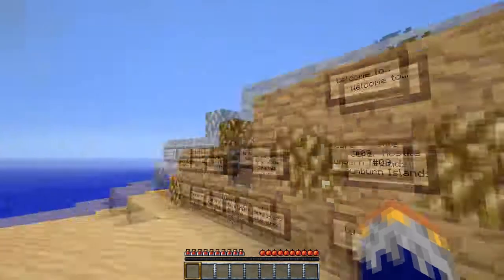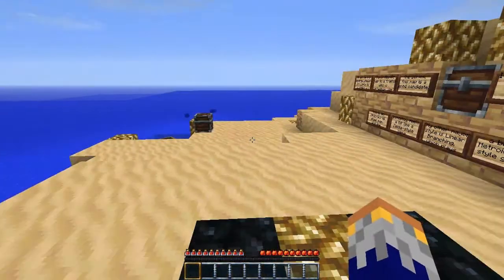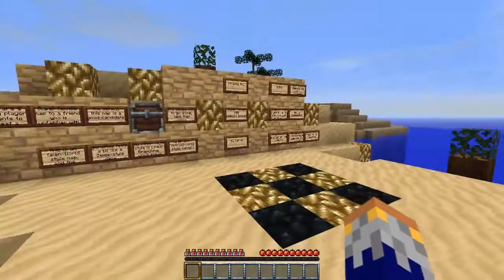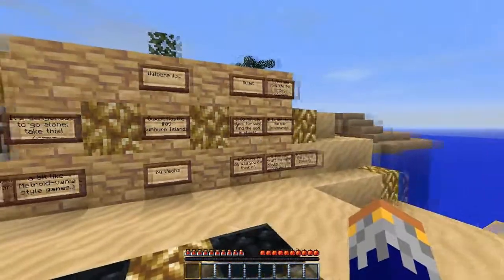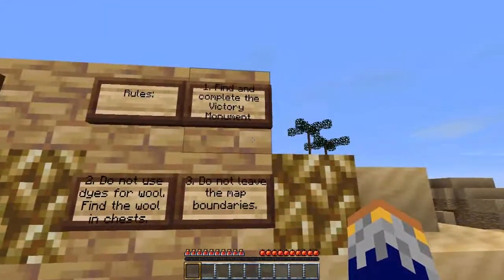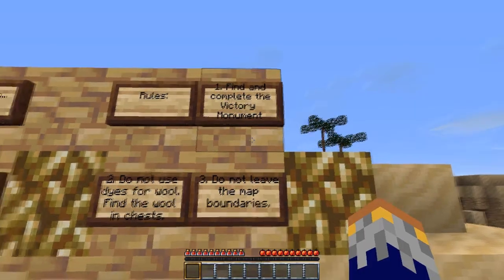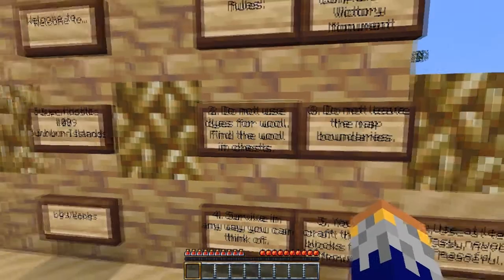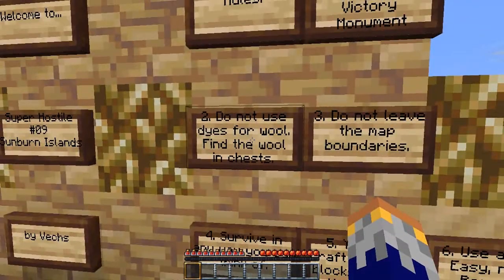So let's hop into here. Apparently we're on an island with cactuses and squids and signs. Rules: number one, find and complete the victory monument, which I guess is the goal for all of these Super Hostile maps. Number two, do not use dyes for wool — find the wool in chests.